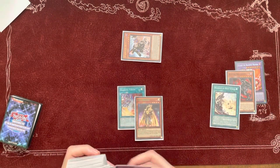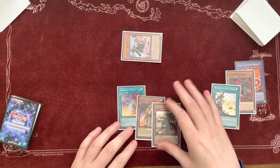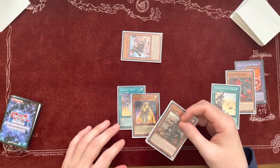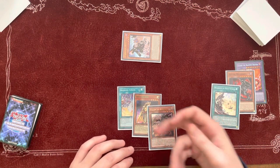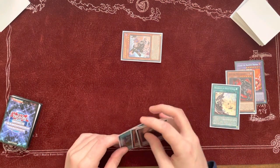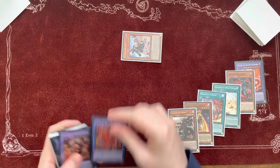Next, we'll activate Branded Fusion. We'll send Raw's Disciple and Albas. If you're playing Ido, or any other option like Artifact Scythe or Crystia, you can also send it here. I'm just using Raw's Disciple as an example. You'll send those and summon Albion.